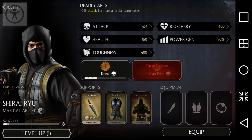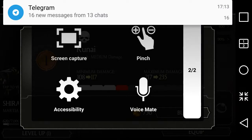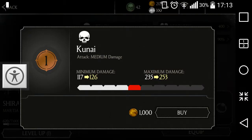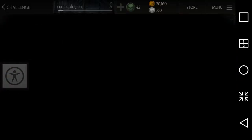This is how you can upgrade manually — just click on what you want to upgrade. I'm going to upgrade Shirai Ryu's kunai abilities. You can see minimum kunai attack is medium damage with points 108 to 117, and maximum damage is 217 to 235. I'll go ahead and click buy to purchase the upgrade.